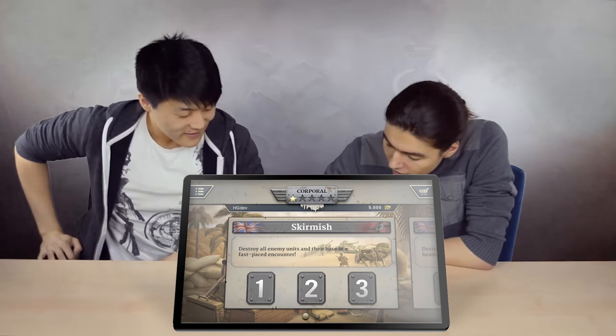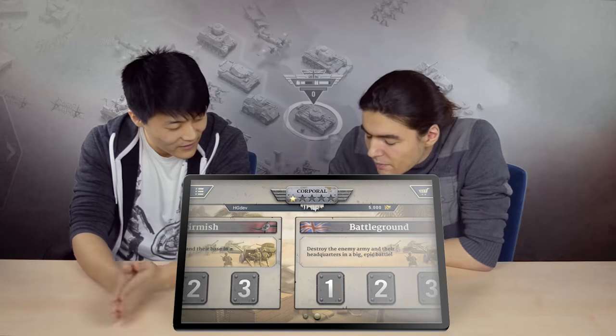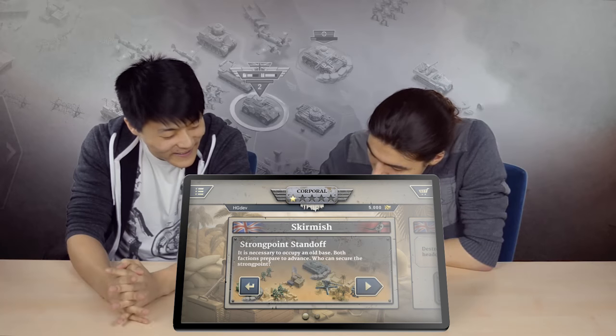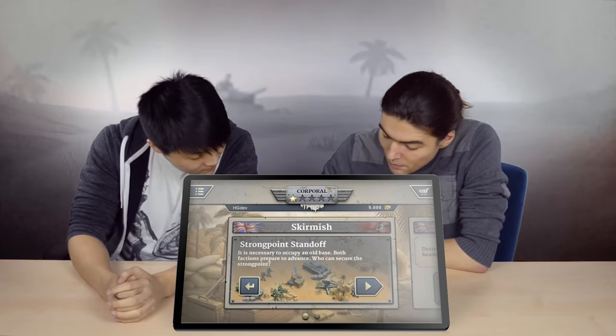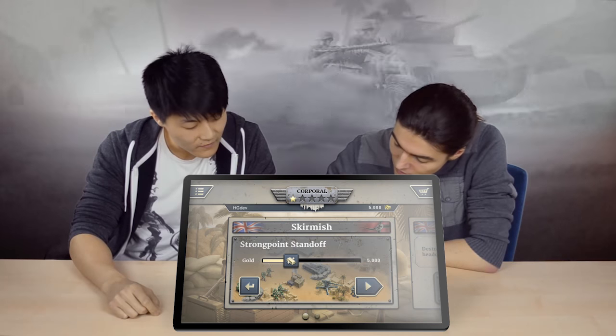I guess we will improvise a lot on the strategy side, so let's go into Pass and Play. Which map did we take? Battleground. You did the Battleground maps — I want one of my maps. I like this one. Strongpoint Standoff. It is necessary to occupy an old base, both factions prepared to advance. Who can secure the Strongpoint? Let's do that.